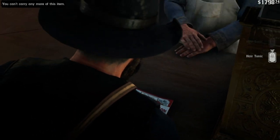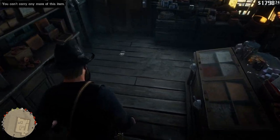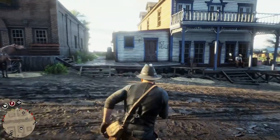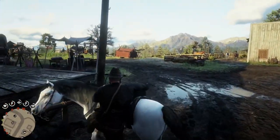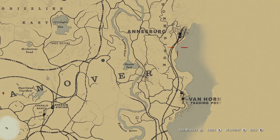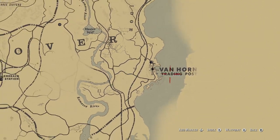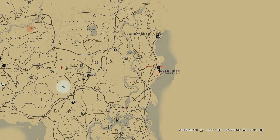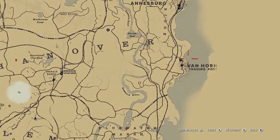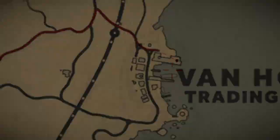There are some satchels in this game that allow you to have more than three, but in this case I'm just going to be using Arthur's one, which allows me to carry three. What you want to do now is travel to Van Horn Trading Post, which is located on the right side of the map, right on the bottom of Annesburg, right here — Van Horn Trading Post. Even if you don't have this area unlocked, even if it's all blurred out, hopefully you can find it anyway. Put a marker on the fence and I'll see you there.